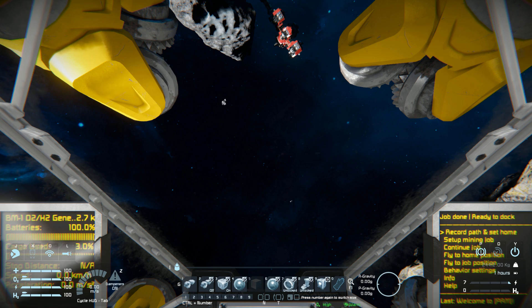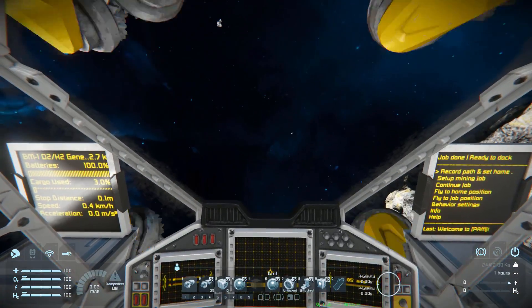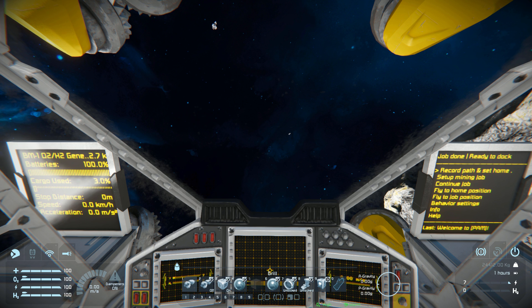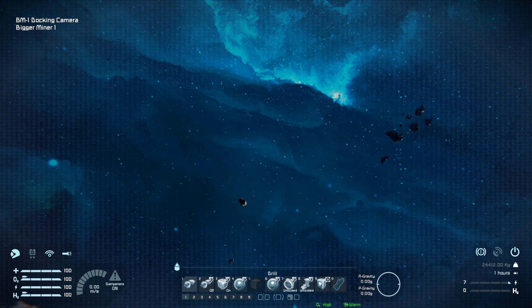On tab number one of this ship we have our drills — if we click it and use our mouse, we can shake around and drill. Number two is to simply have them on at all times. Number three is for the sorters on and off, so if you wanted to keep the stone, you can turn that off. Number four is to view the PAM LCD panel if you need to be zoomed in. Number six is to view backwards, so when we're trying to connect up the connector, that is what we'll use. Number seven is to lock or unlock the connector.